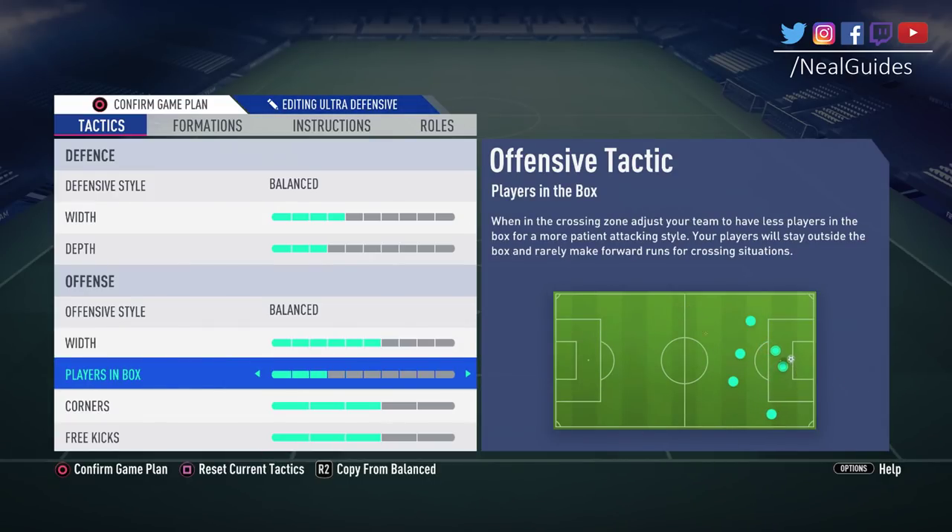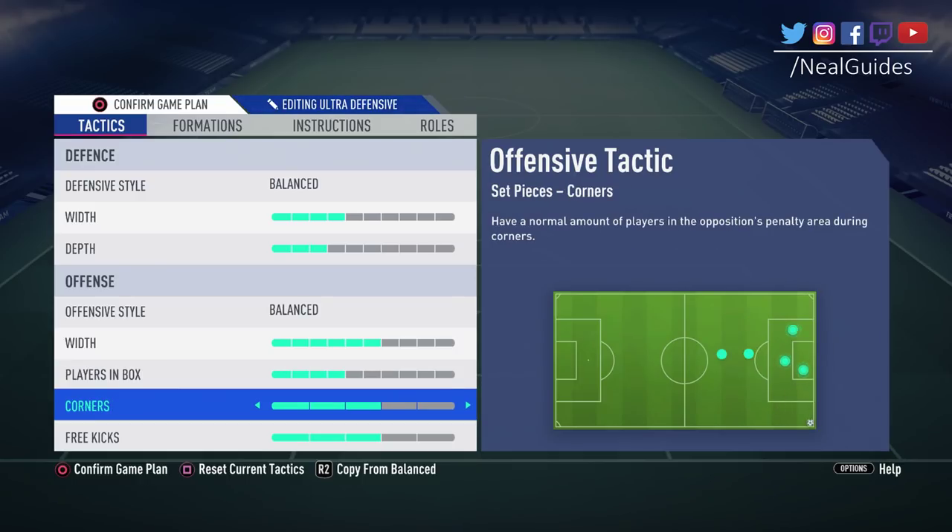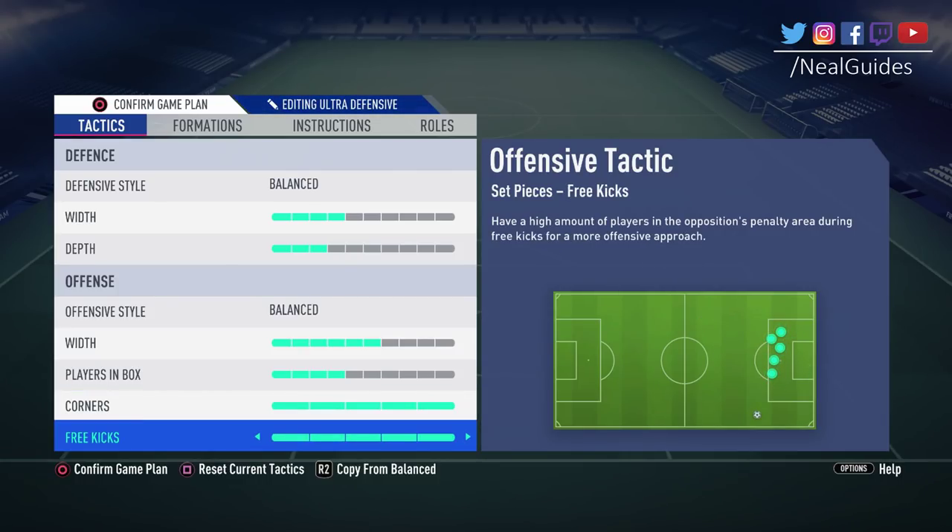Players in the box: don't get confused — this only applies when you're in a crossing situation, when you have the ball outside the box. It makes no difference otherwise. If you cross the ball all the time, have more players in the box, but no more than 7 — any more and you'll get countered. I'd suggest no lower than 4, unless you're trying to close the game out. For corners and free kicks, I wouldn't go more than 4 either — if you go all-out attack and your opponent wins the header, you're going to concede.